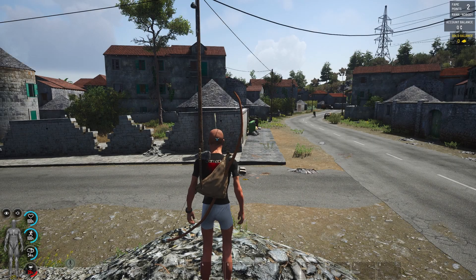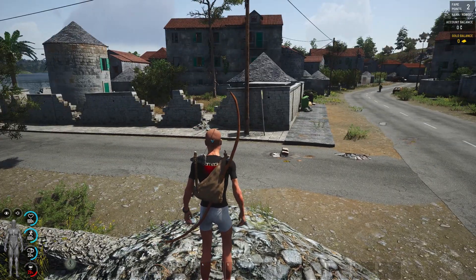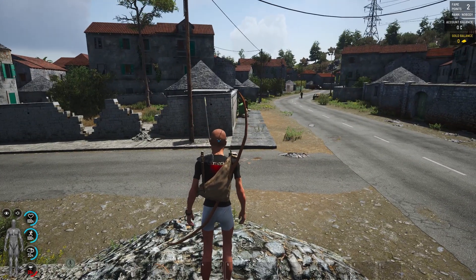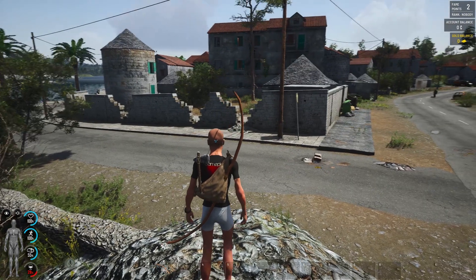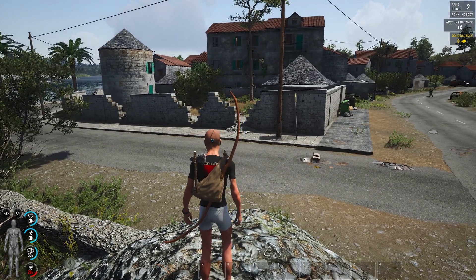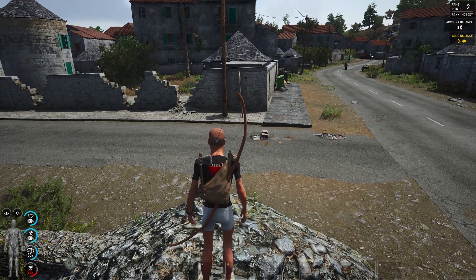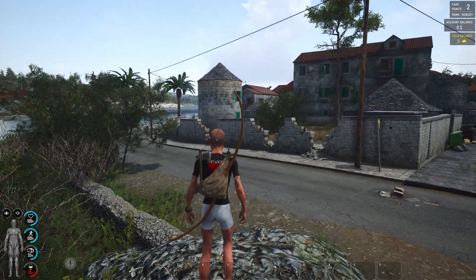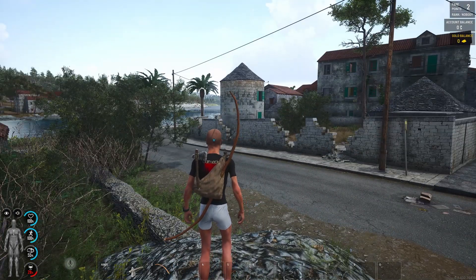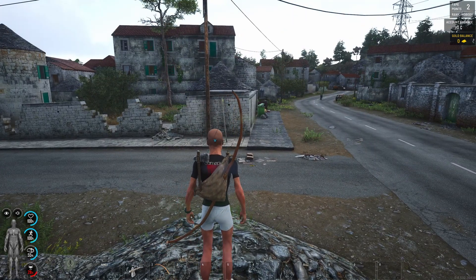Welcome back everyone, welcome back to another SCUM video, part two. In this one we're going to try and get the basics done - the first things when you enter the town: a chest, gloves to prevent hand abrasions while crafting, shooting, and chopping trees. We need some clothing and a blueprint for a chest. We can systematically hit buildings and by the time we've accumulated more stuff we might move on or find a vehicle.